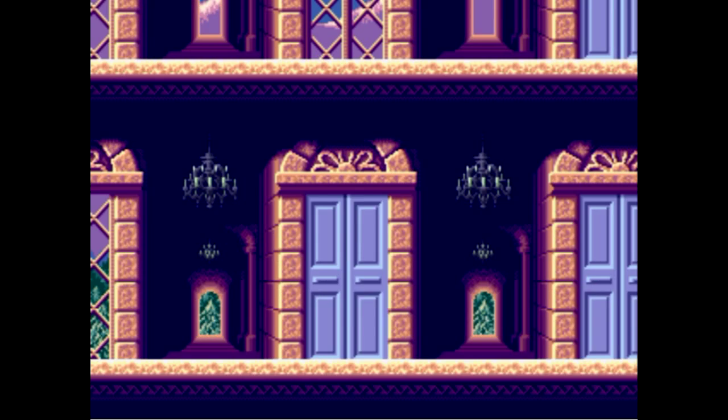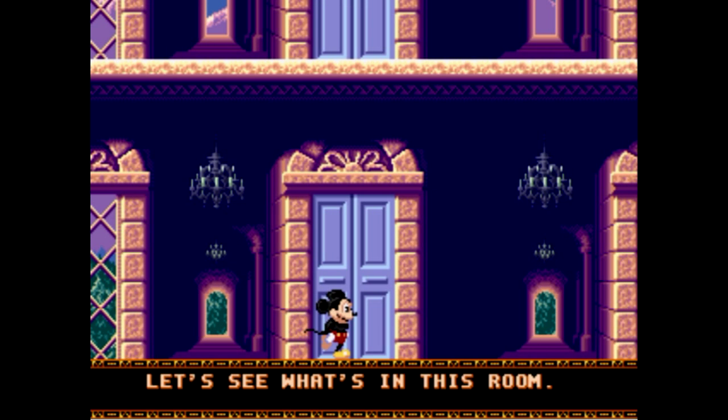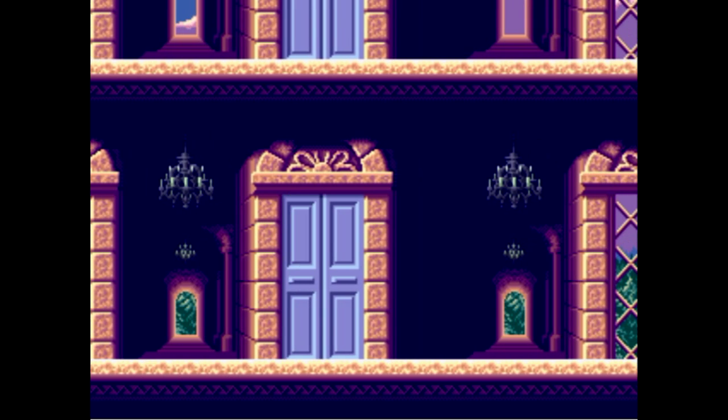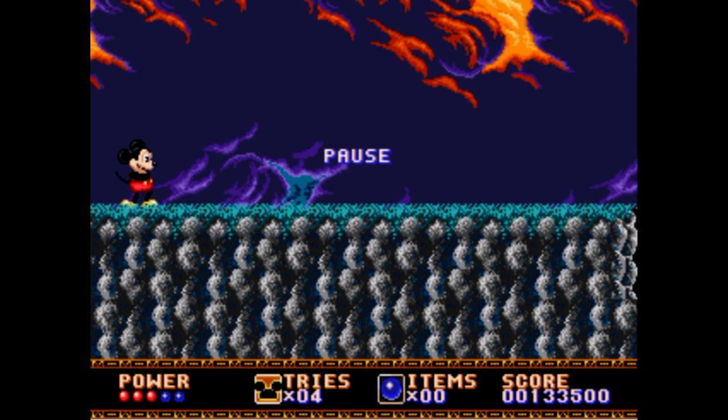So we're moving on to the next stage, which Mickey still doesn't understand is a stage — he's just like, 'oh, what's in this room?' Well, it's clearly not a room because it's too big to be a room. Even for this castle it looks like a bloody netherworld — a parallel universe. I'm going to Narnia. Anyway guys, I'll see you in part three. Bye!